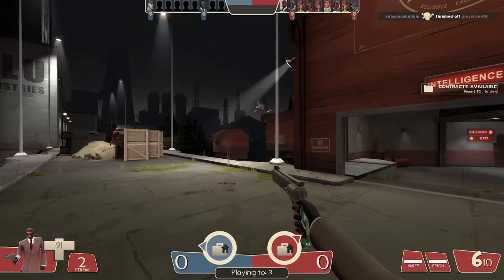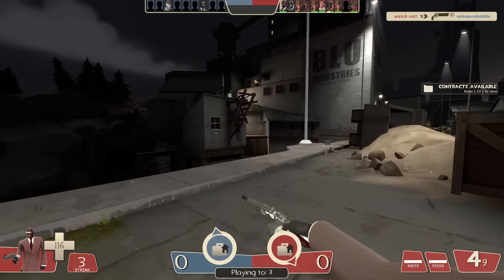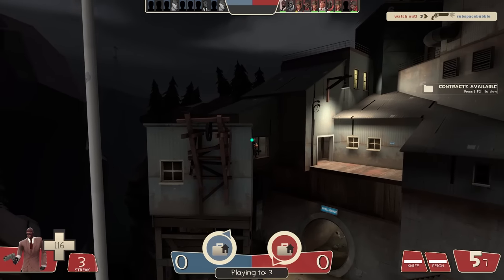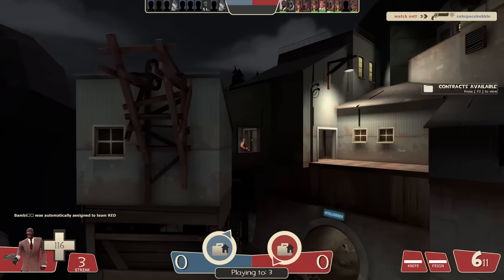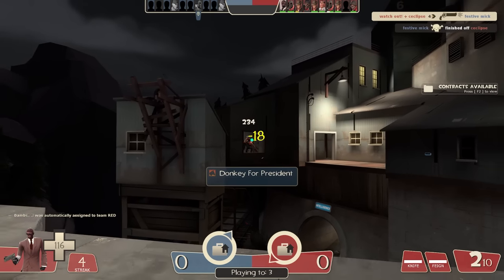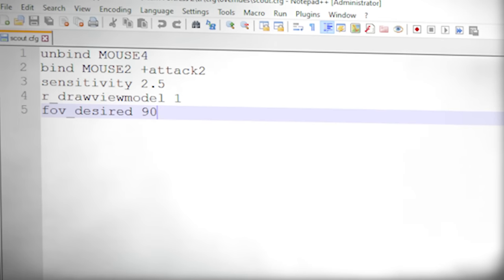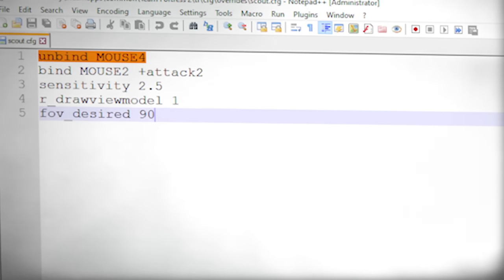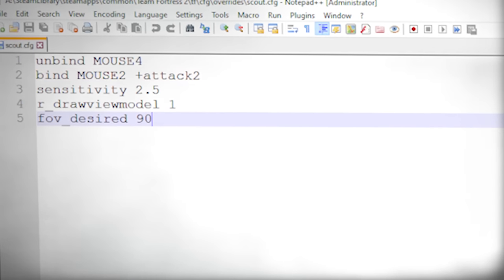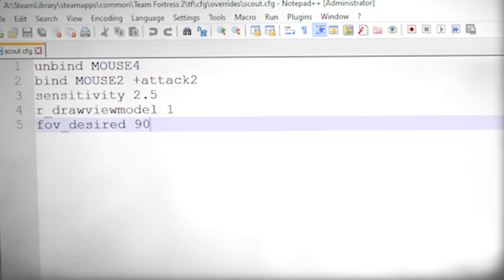This is pretty much everything you might want to adjust in your zoom script. Now, let's move to troubleshooting. First of all, if you use this script, it means that as soon as you switch to Spy, the script gets triggered and permanently applied to every other class. This is very important to keep in mind. To prevent this from happening, you'll have to write some stuff in other class configs. This is how my Scout config looks like, for example — I unbound my extra mouse button, bound my right mouse button back to secondary fire, and basically wrote down every command from my Spy script so my settings go back to normal whenever I switch off of Spy.